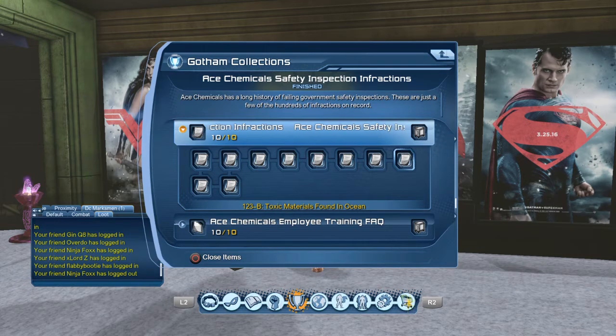This is the other one I was talking about that comes up with 12-A — it's 123-B, Toxic Materials Found in Ocean. You probably already have this one but I'll list it all the same. Then going down to the bottom two: 41-C, Unmarked Emergency Exits. The only thing you really have to worry about is putting 41 on there and 41-C is what you'll see. Always remember to hit triangle to filter for not collected, just in case — those brokers can mess up sometimes. Always make sure it says not collected.